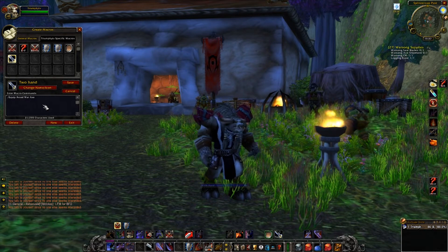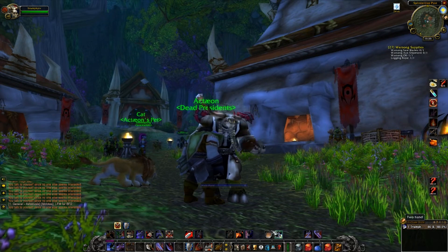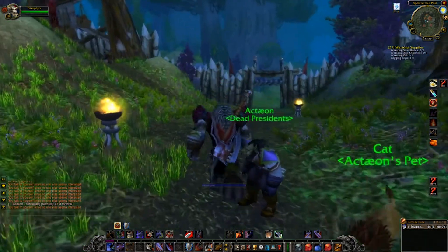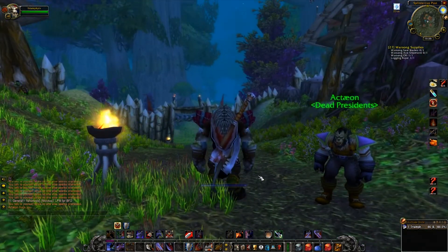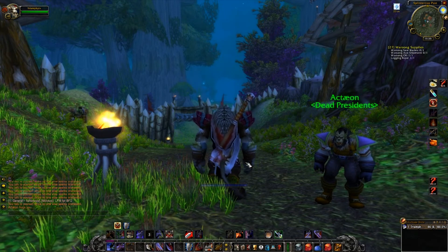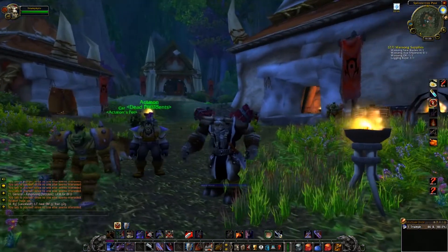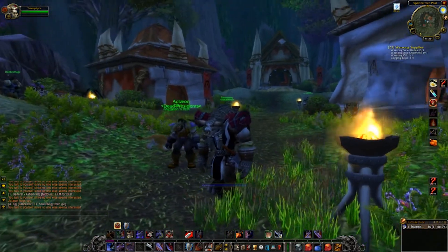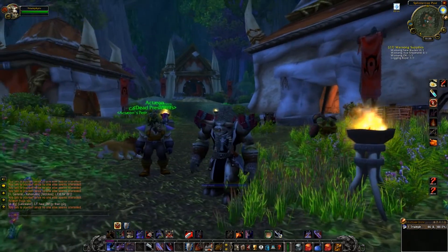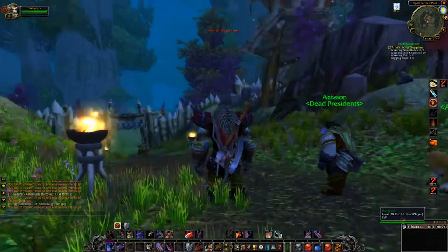Here you can see I have these two buttons down here. What these do — whenever I switch to this, it instantly equips my sword and shield. So that's how you know when you're fighting a couple mobs that are doing a little bit too much damage.